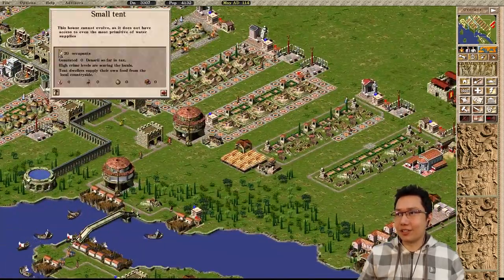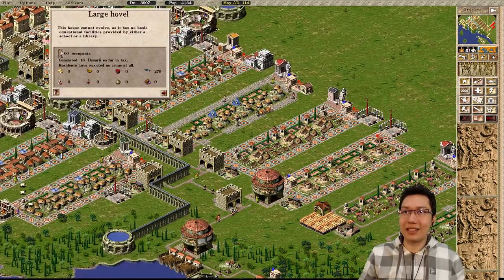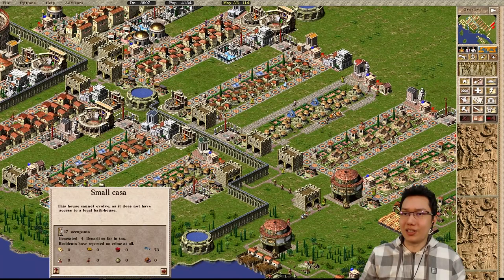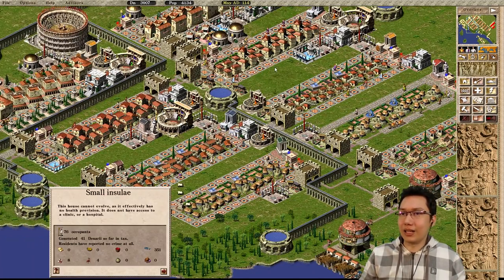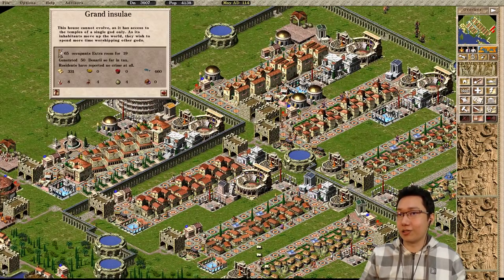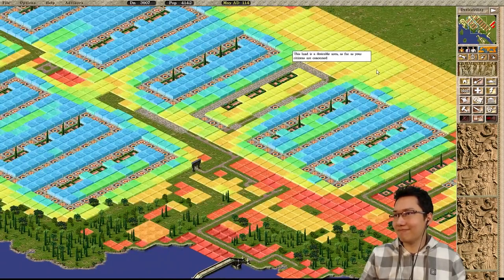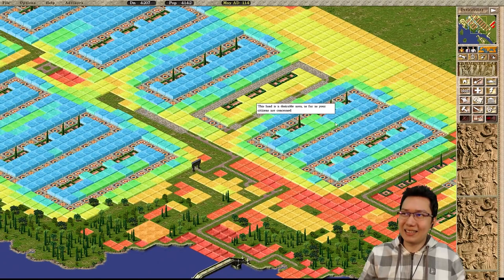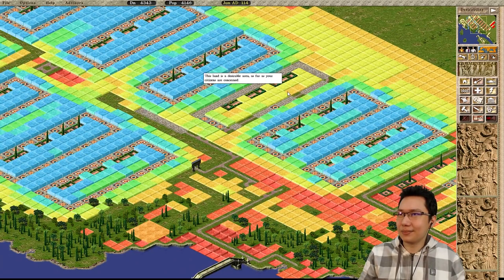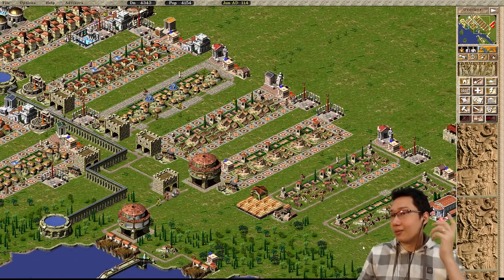Look at that - we have the small tents, the large tents, the small shacks, the large shacks, the small hovels, then the large hovels, the small casas, and the large casas. Then we have the small insulae, the medium insulae, the large insulae, and the grand insulae. Would the desirability overlay help? A little bit - we got to keep it at roughly the same color. Maybe later on we'll check if those start evolving.